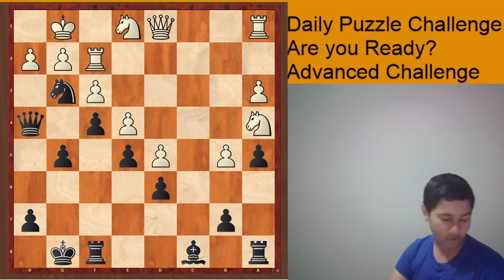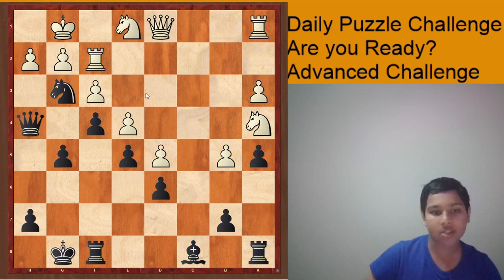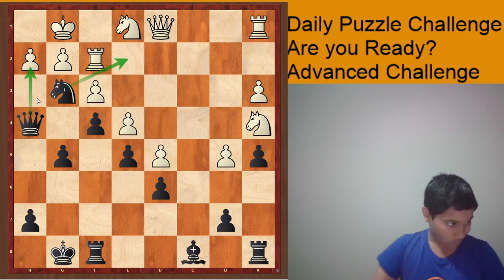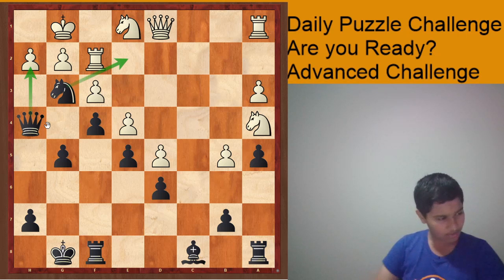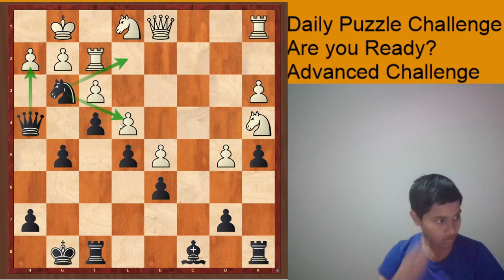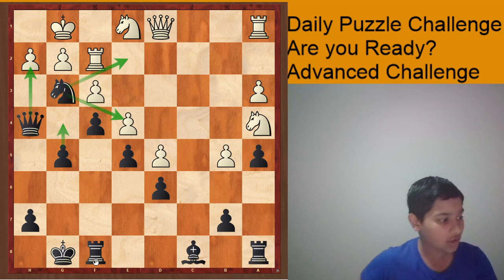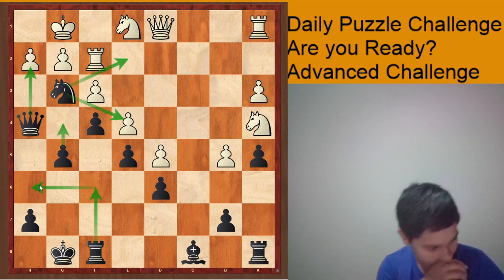The first thing we look at are the checks, captures, and threats. So: check, check, captures — queen h2 is also a capture — and threats: g4, rook f6, rook h6.